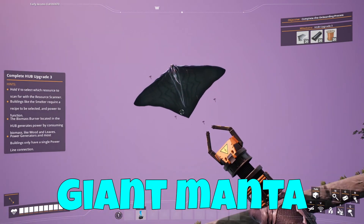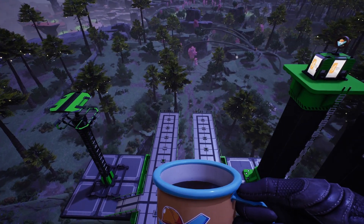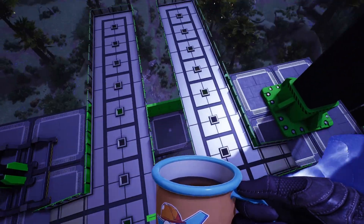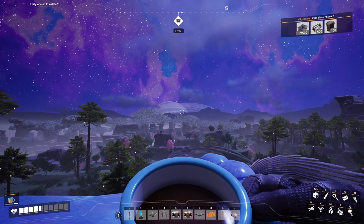This big thing is called Giant Manta. It's so cool, yet unreachable, right? Well, yes, but only until you make the biggest airport to ride it. This is Aiming for Gaming, and today we're playing Satisfactory to ride Giant Manta.